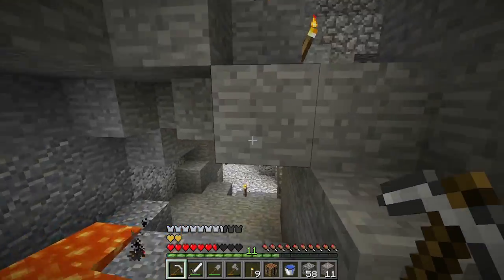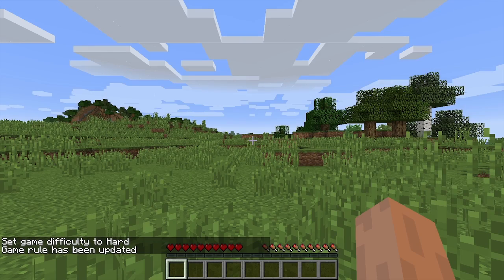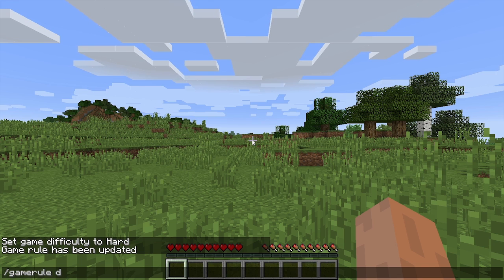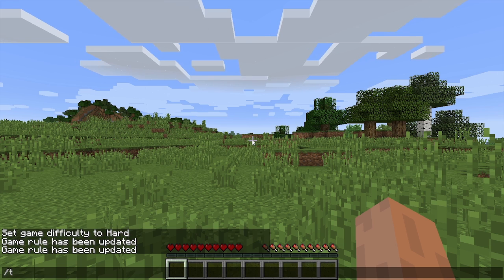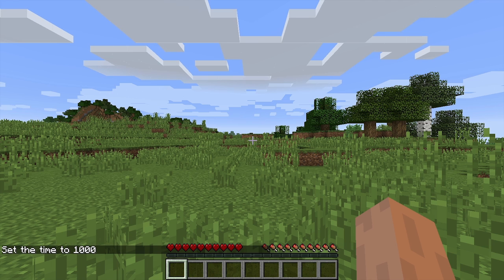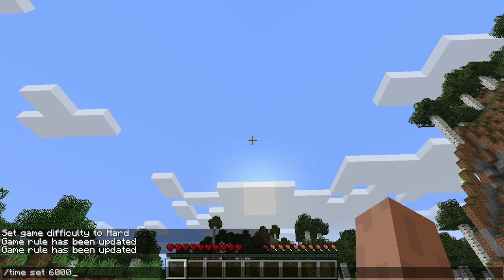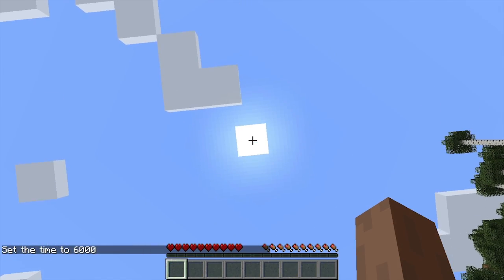You'll find all commands in the video description for copy pasting. Next up is time control. Optionally, you're going to want time frozen until the game has actually started. For this, you use /gamerule doDaylightCycle false, and then /time set day to set the time to morning for when the game actually starts. If you plan to leave it on eternal day, you can type /time set 6000 to place the sun nicely in the middle of the sky.